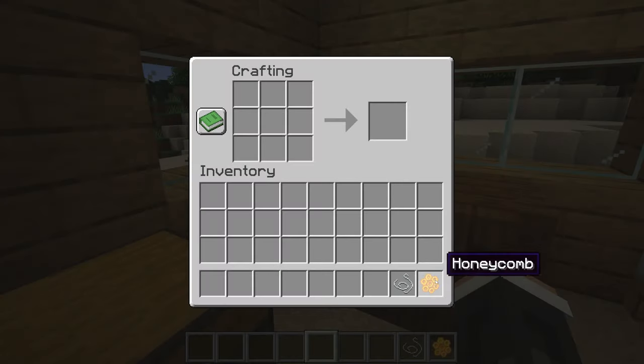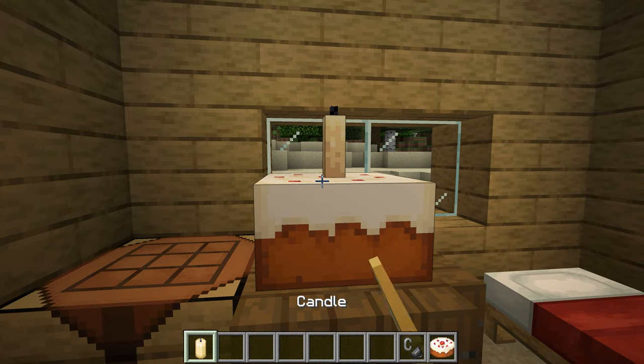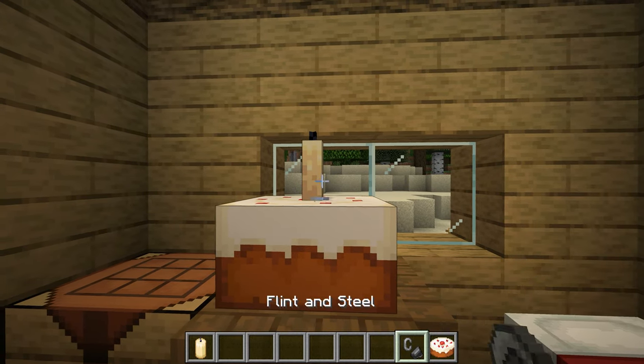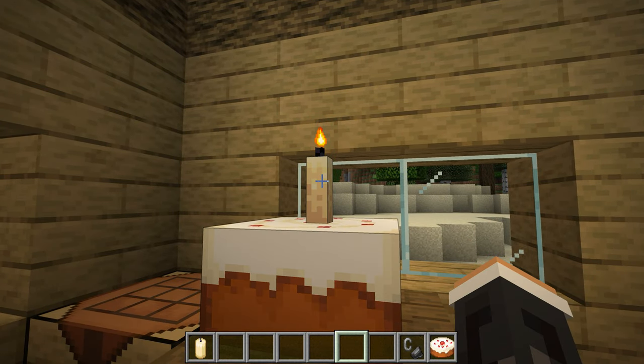Tip number one. Candles can be made by using a piece of honeycomb and string, which can also be placed on top of cakes. They can be lit using a flint and steel, and they can be extinguished by clicking on the candle.